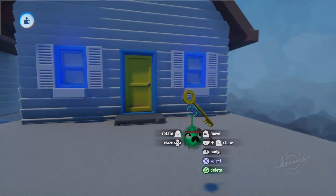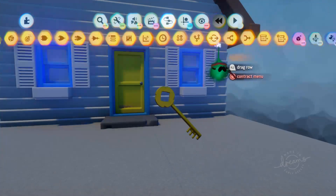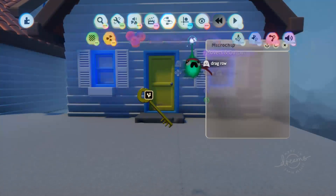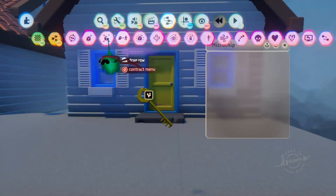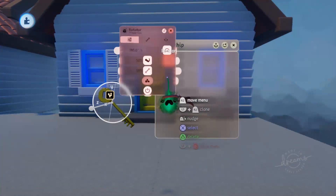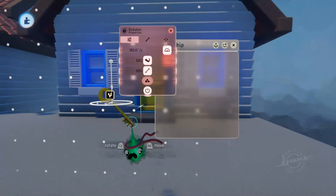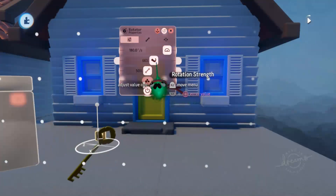We've got our key that we've found in the Dreamiverse here, and we're just going to start out by putting a microchip on it. First of all, I just want to make this spin around in the air before we collect it, just to give it a nice effect. Find a rotator and pivot that up so it rotates on the y-axis. We should be able to hit play and see that rotating.